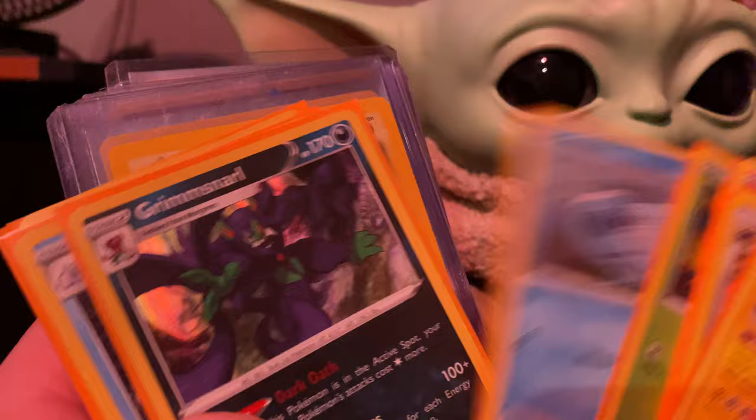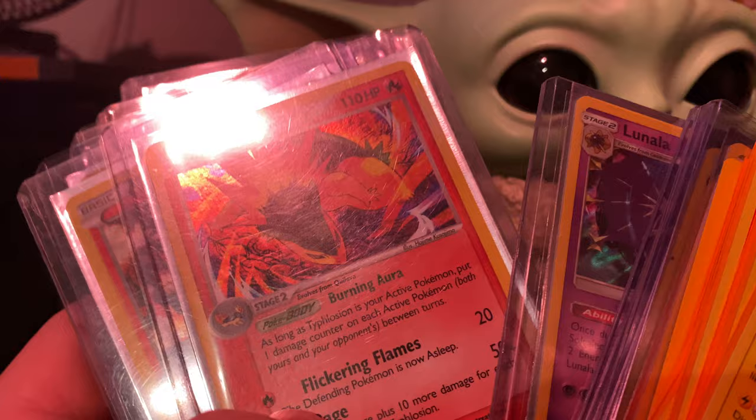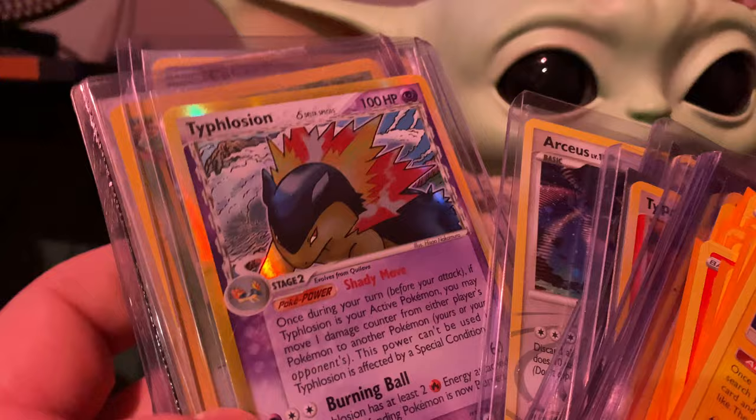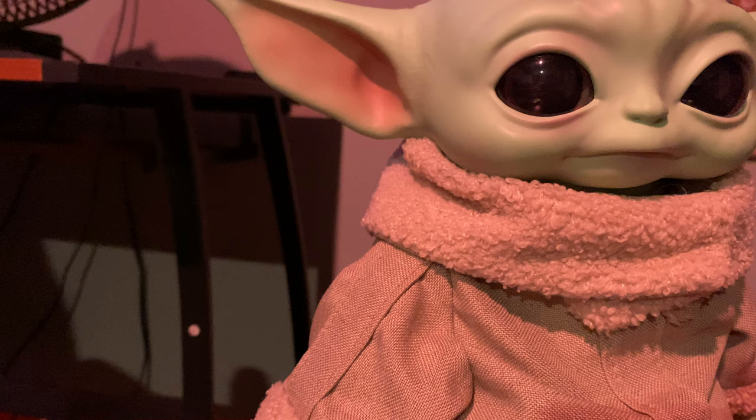Cinderace, Scorbunny, Grookey, Swablu, Grimmsnarl, Frosmoth, Stonjourner, Runerigus, Gurdurr, Magneton from Fossil, Decidueye, Gallade, Lunala, Typhlosion — it's an older one — Volcanion, Noctowl, Arceus, Typhlosion from delta species, Jumpluff from a Neo set. This always feels like it's two top orders to me but it isn't, it's weird. Victini and then Celebi. So those are the holos.